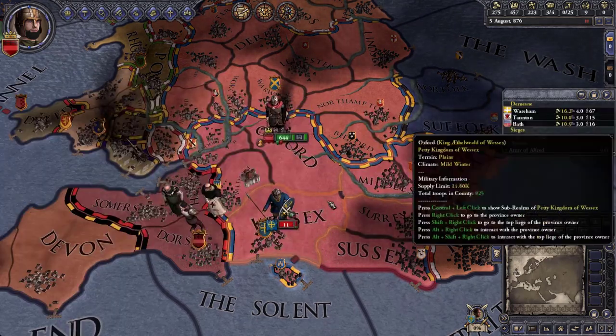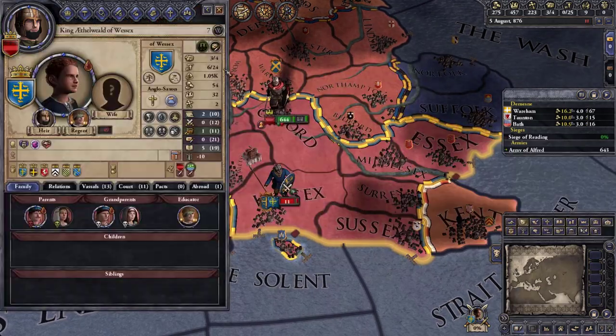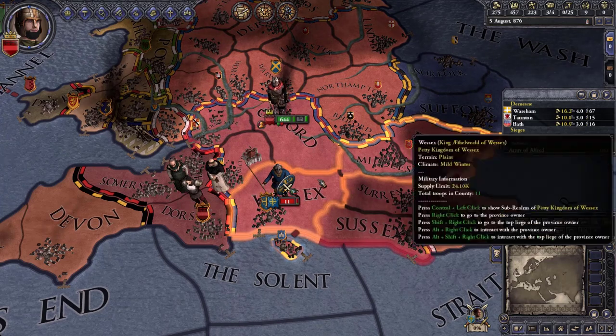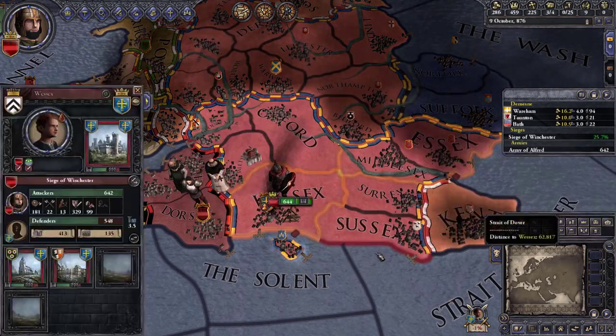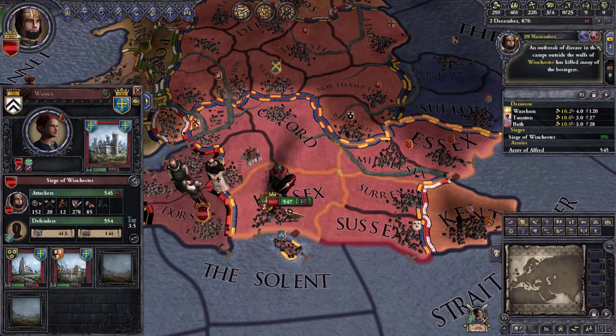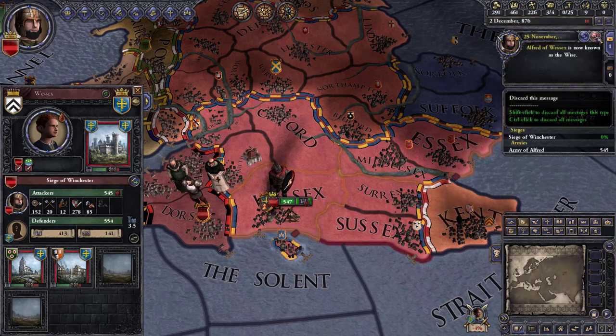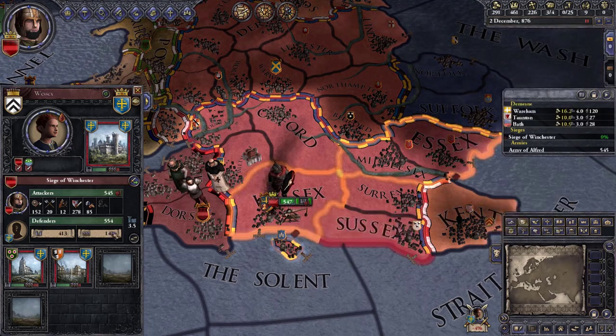We were originally his heir so we would have taken his kingdom if this had happened earlier in the game. But now his heir is Ethelweald. We're going to go ahead and try to take Wessex. We got another negative event — lost a hundred guys and now barely have enough men.